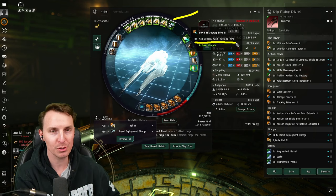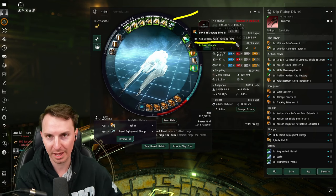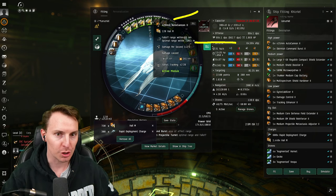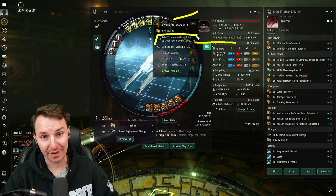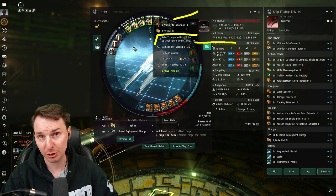This is the first point of this fit - you'll notice there's not a lot of tank on this, because your number one thing is you're not going to get hit. What you're gonna do is orbit around the enemies at just inside that falloff range of 23K, go as fast as you can, and start poking them for a bunch of damage.